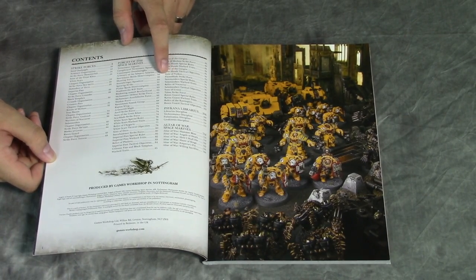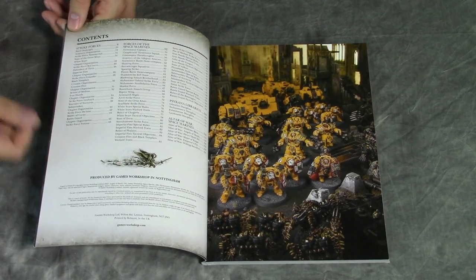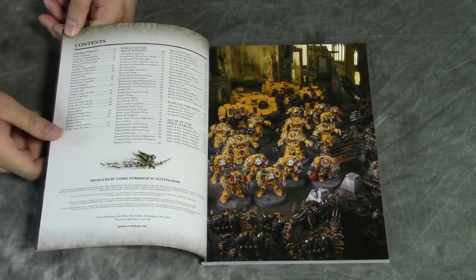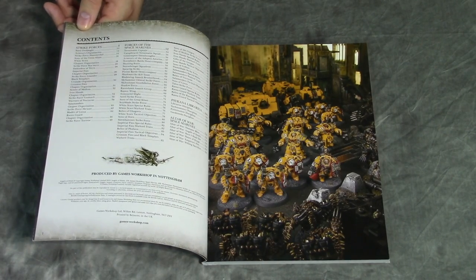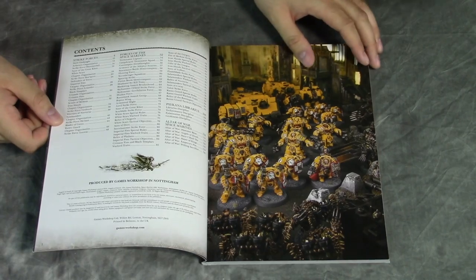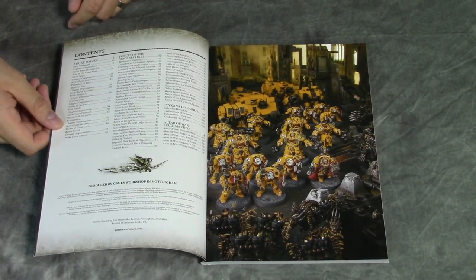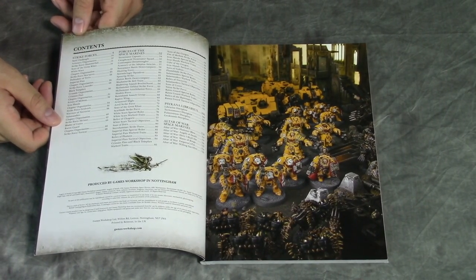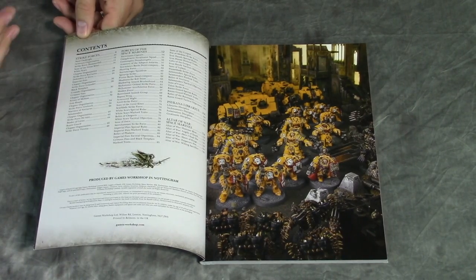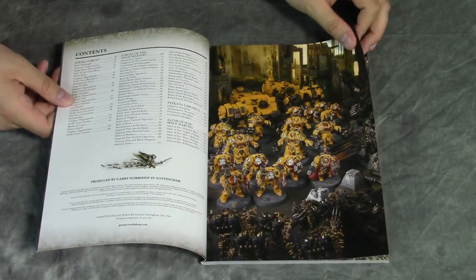And then there are the new psychic librarian abilities — four new disciplines. There are also new Rites of War, which are basically mission scenarios with set deployments and stuff like that. They're taking a little bit of a cue from Age of Sigmar, making it a little bit more interesting than just 'okay, this is how you set objectives across the table.' Instead, here's a circle scenario — we'll get into all that stuff.